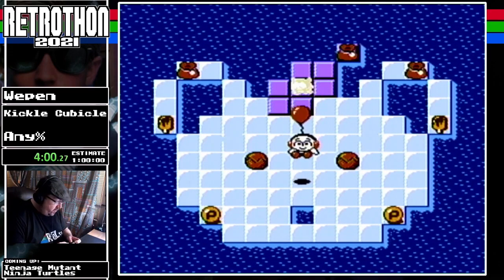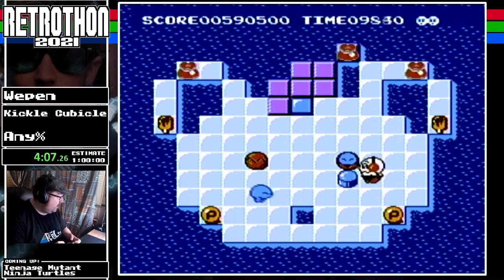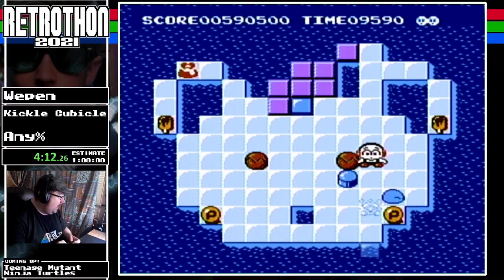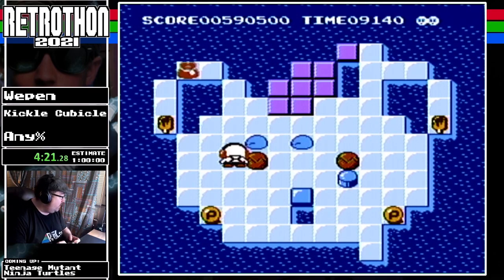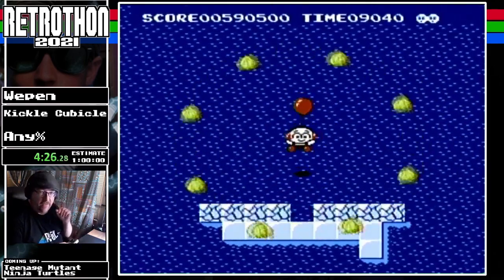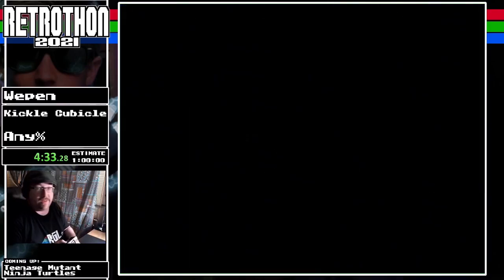In this stage we're introduced to another enemy called Rocky, which is a tanuki. For those who are happy to see Mario lore pop up in a completely different game — those are most definitely tanukis. As tricksters, they want to defeat poor little Kickle. If you freeze Rocky the tanuki and then try to kick him, he'll unfreeze himself and kill you, so we don't want that.